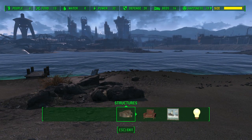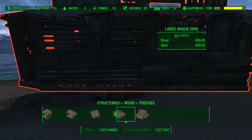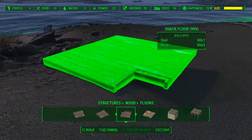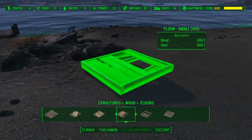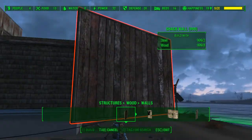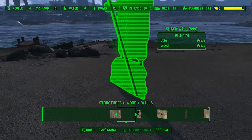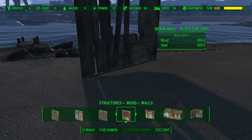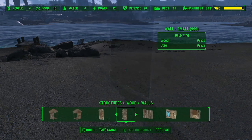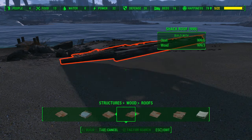The first thing this mod adds is building materials. For prefabs, I don't believe it adds anything. For floors, it adds some new flooring — useful if you're trying to do a secret door. The walls section adds so many new walls — there are just so many new kinds.